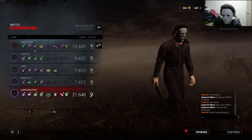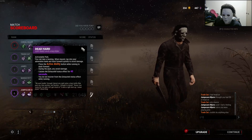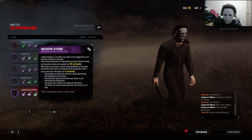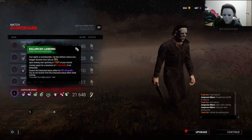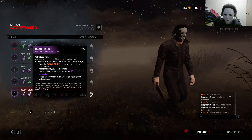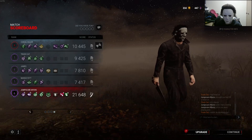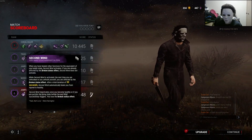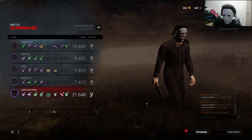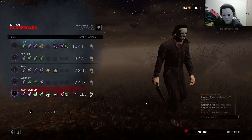Let's see - Dead Hard, Windows of Opportunity. Why are you using two exhaustion perks? I mean, you can get these to work, just like you can get Balanced Landing and Lithe to work, but I don't know about this. What if you're in a chase and use Balanced Landing, then you can't use Dead Hard - you've wasted a perk slot. And this guy had Second Wind as well. Aftercare - you don't see a lot of Aftercare. I really like Aftercare, it's a really nice perk. There are a lot of survivor perks that I would love to see more of instead of just the meta stuff all the time.